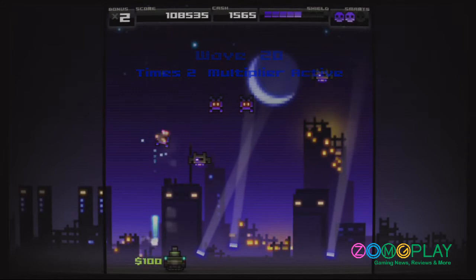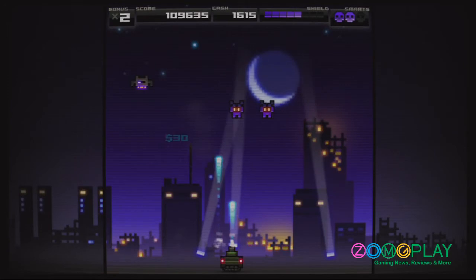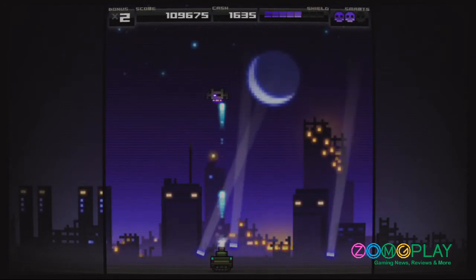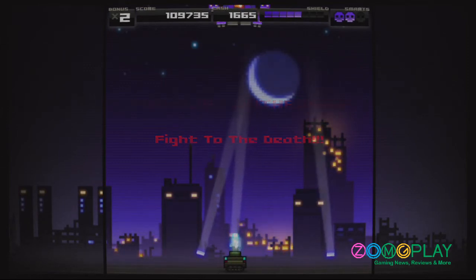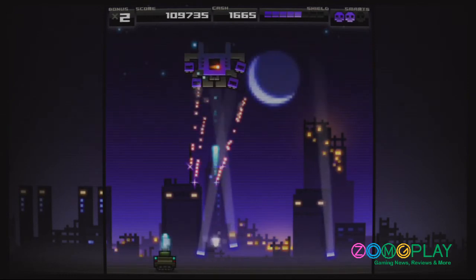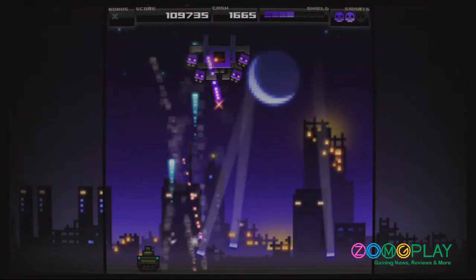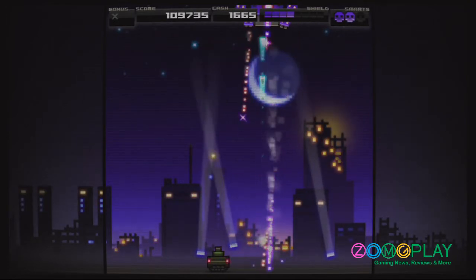The main game is split between five different locations, with each location having 20 levels and an end-of-level boss fight. So once you reach the 20th level of each location — level 20, 40, 60, 80 and 100 — you'll encounter the boss fight. As you can see here, this is the boss fight for world 1 at level 20. The objective is to defeat the boss without being killed, and once defeated you'll move on to the next location.